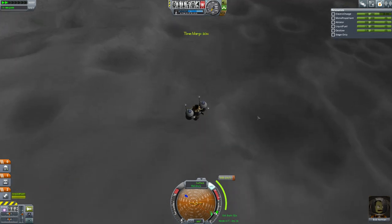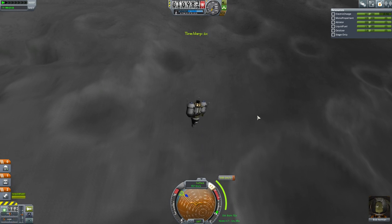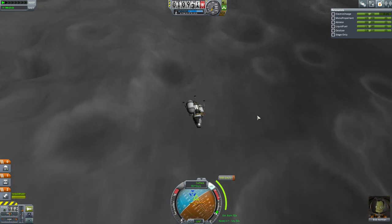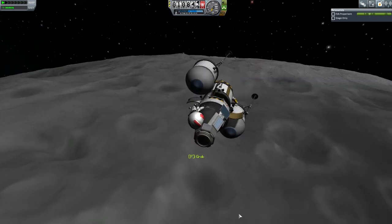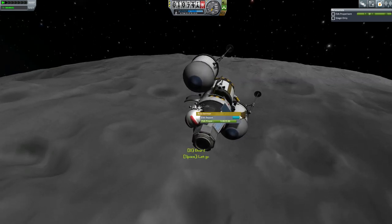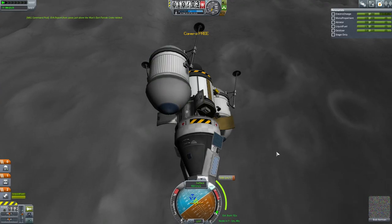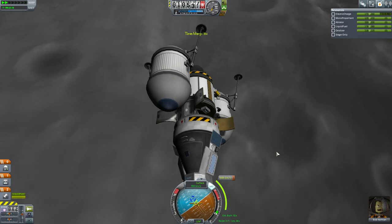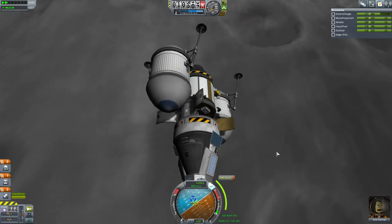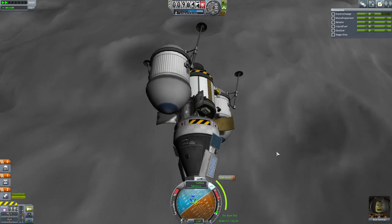We're also about to fly over another EVA target, so I'm going to grab it because Bob is a daredevil — EVA and grab the science while you're doing a landing. You've recorded observations from this location. Now we're waiting for 26 seconds and then we will go to 100% thrust, and hopefully we will come to a stop very close to our target.